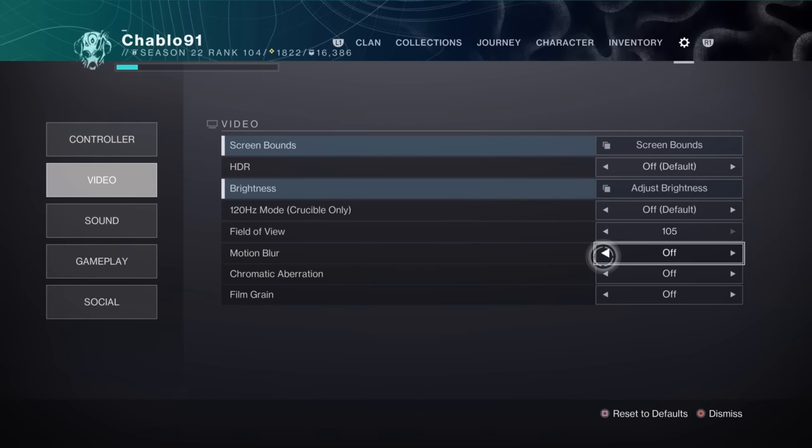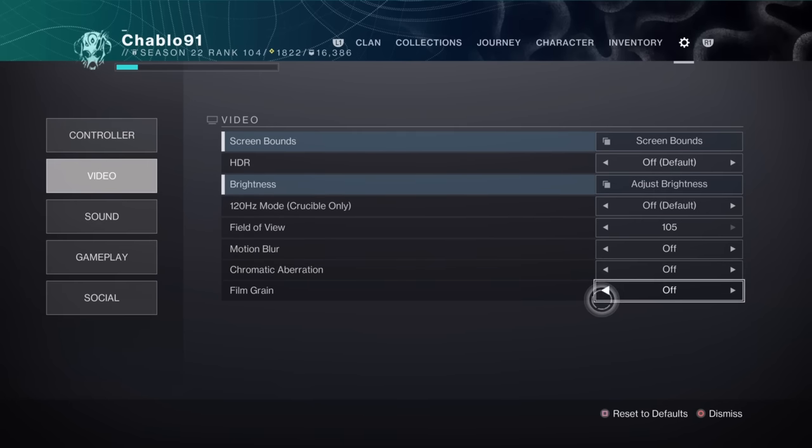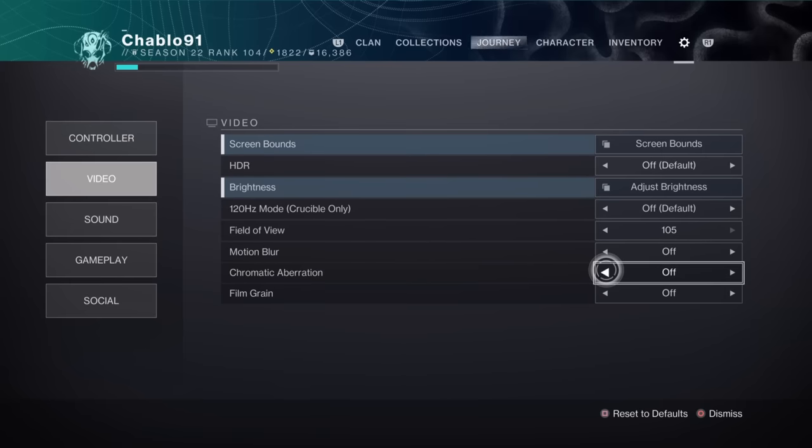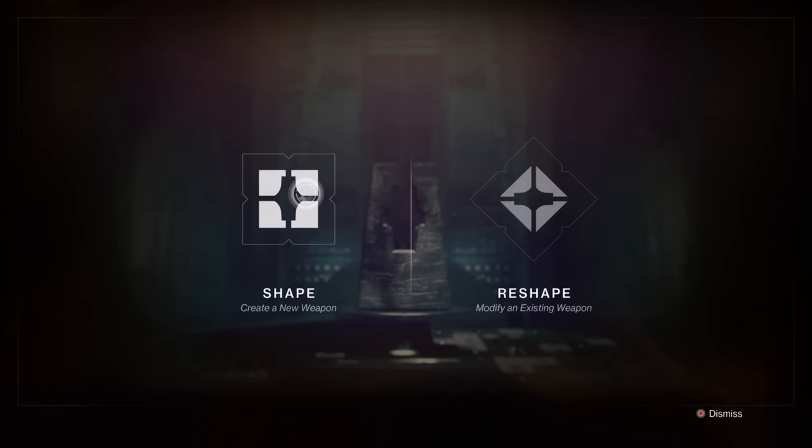FOV needs to be 55, motion blur on, chromatic aberration on, film grain on. If you do all that stuff, then start to do the exploit - it'll work better for you. That's step one.